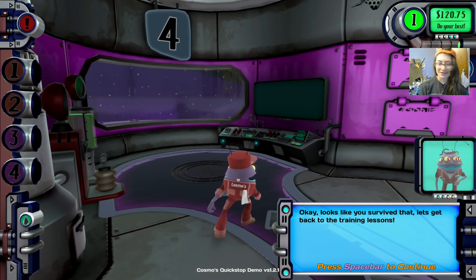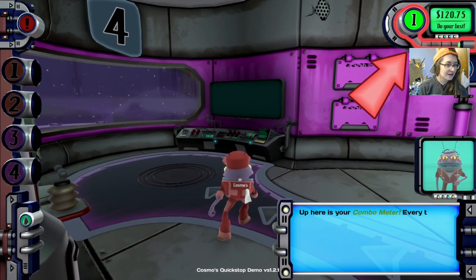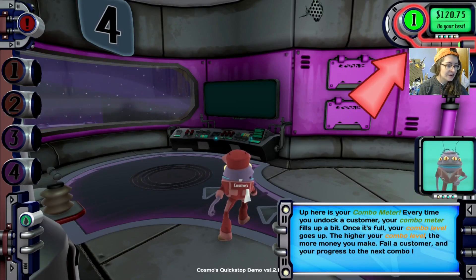Looks like you survived that — let's get back to our training lessons. Up here is the combo meter. Every time you undock a customer, your combo meter fills up a bit. Once it's full, your combo level goes up. The higher your combo level, the more money you make. Fail a customer and your progress on to the next combo level will be lost.